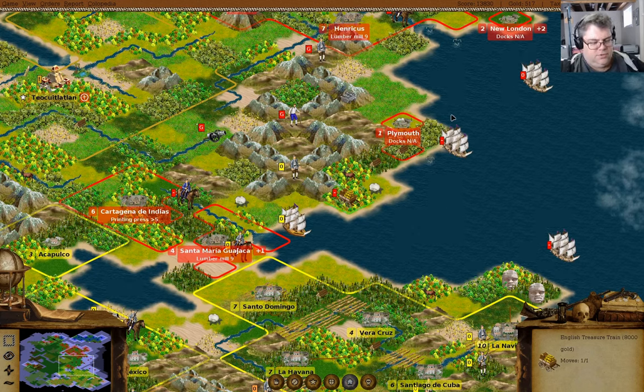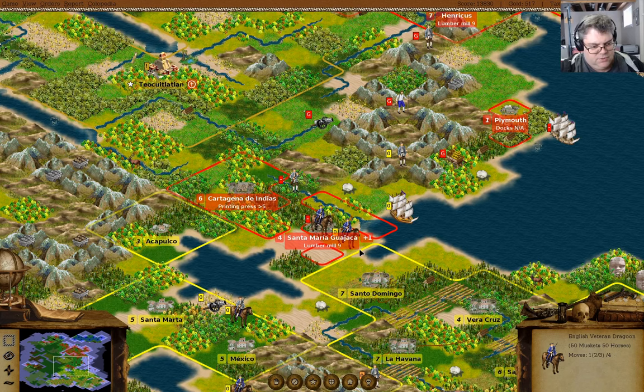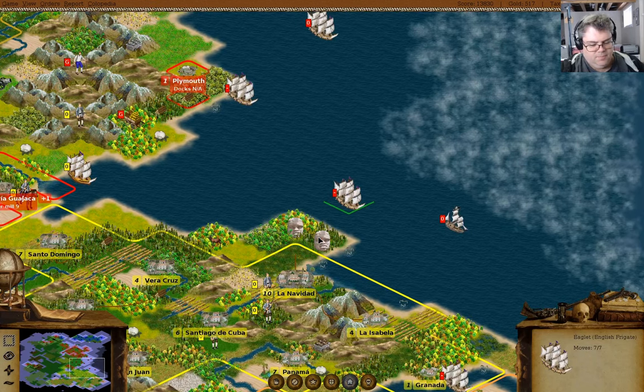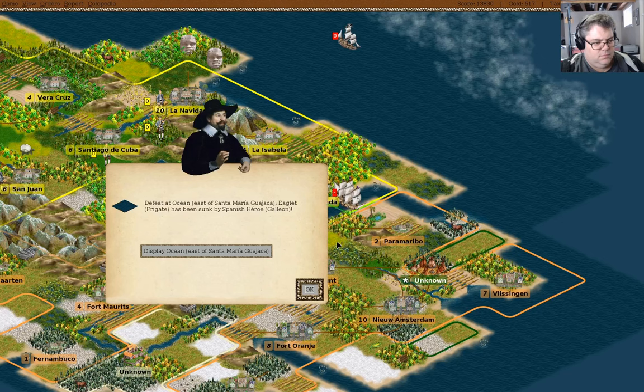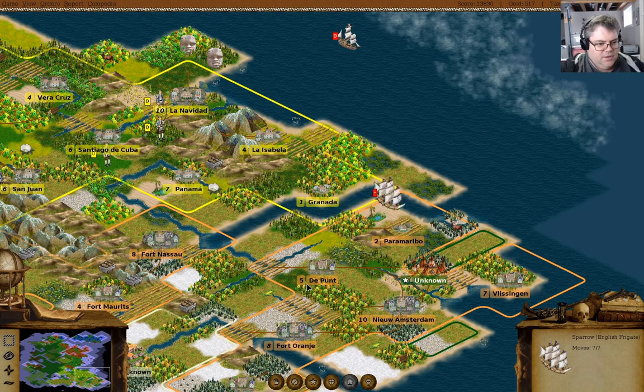You can go to Harbor Grace. You come down this way and attack — well that didn't work well did it. Attack — well that certainly worked better. Frigate was sunk by a galleon — well that's fun.